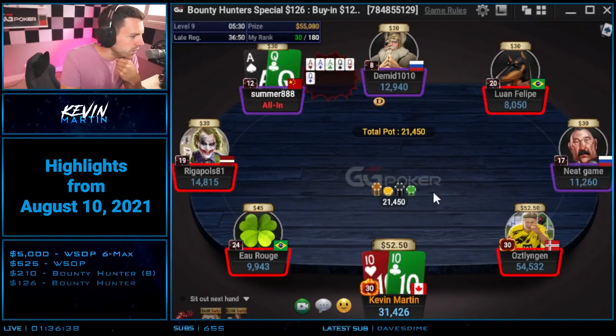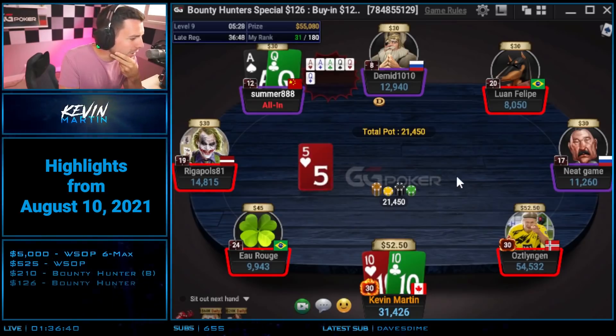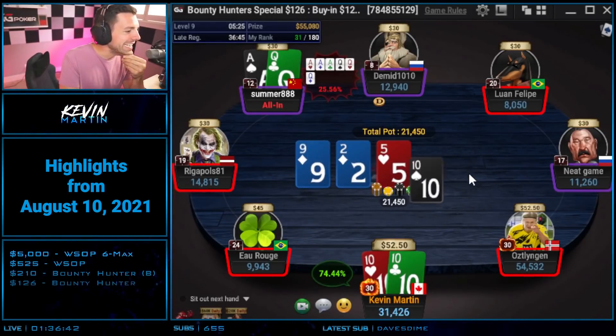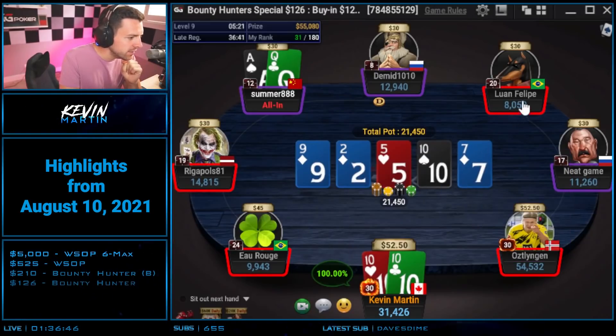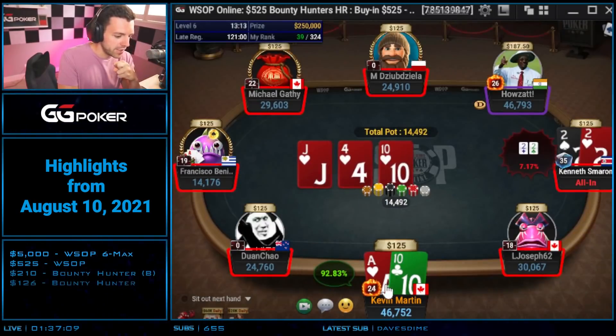Full double up — 200 big blinds. We do get it in for a flip, and $30 in bounties so far. Good board for me, fading ace and fading queen on the river no longer matters — we've got top set. Get the bounties out. Another 30 bucks, really good start in this tournament. It's one of my favorite activities, flipping for bounties.